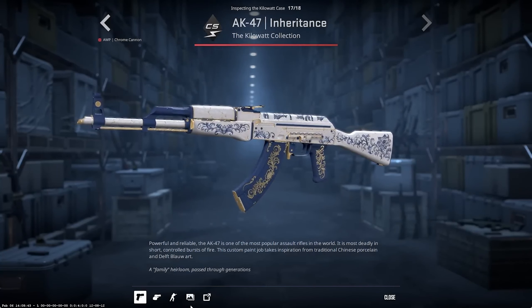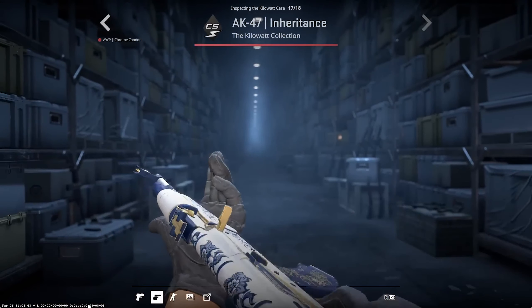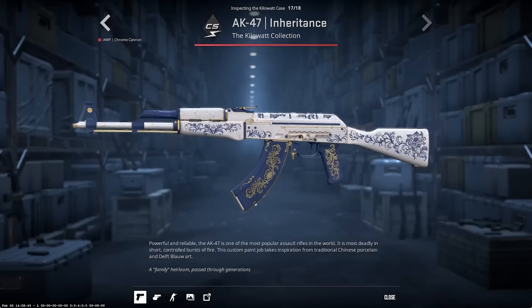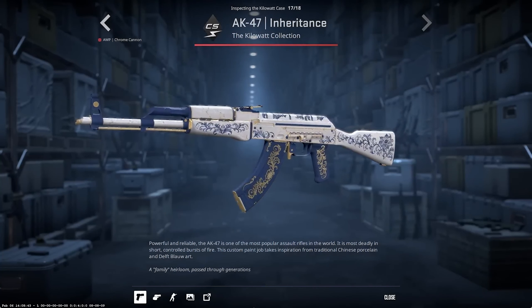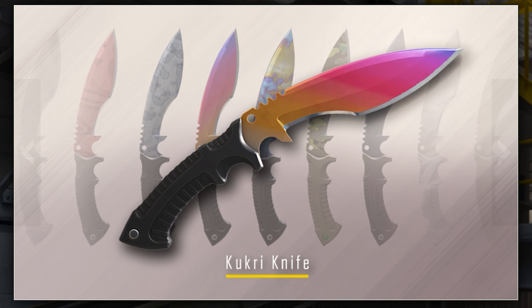The next one is the AK Inheritance — this has to be the last red skin. I thought this was gonna be the Porcelain but they called it the Inheritance. We've seen this one before and it's one of the best skins they could have added. I hoped to see the AWP version of this skin, but I'll gladly take the AK.